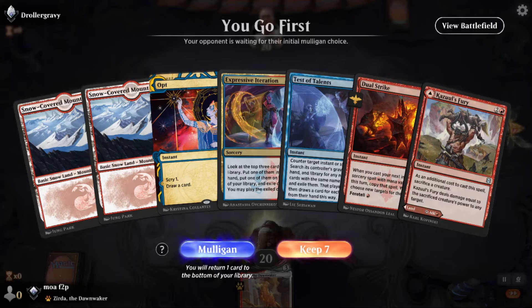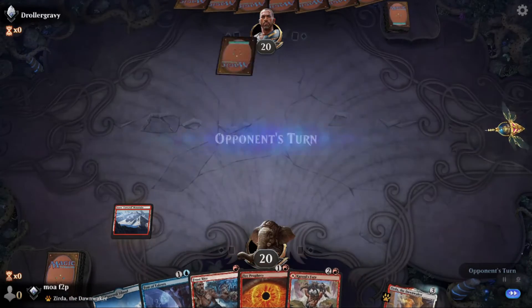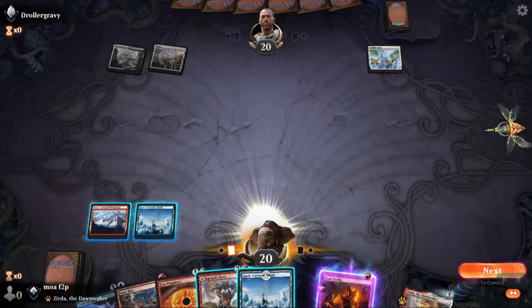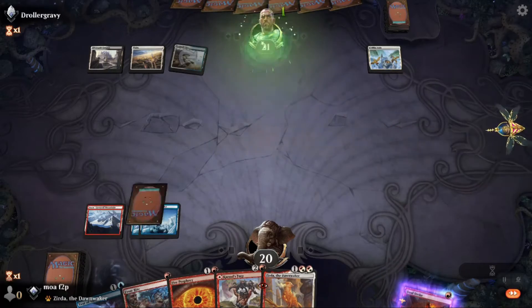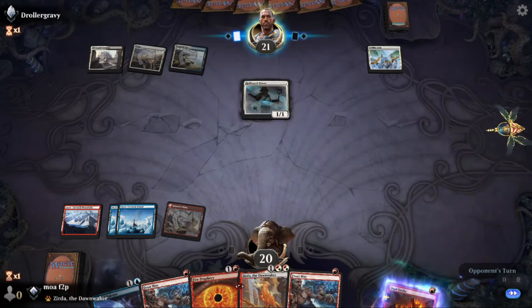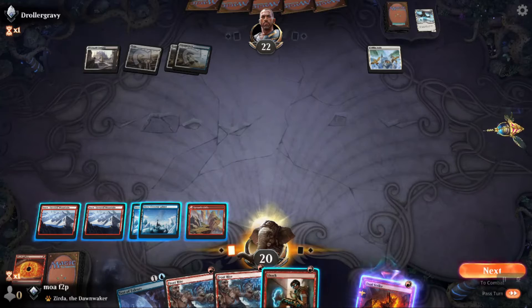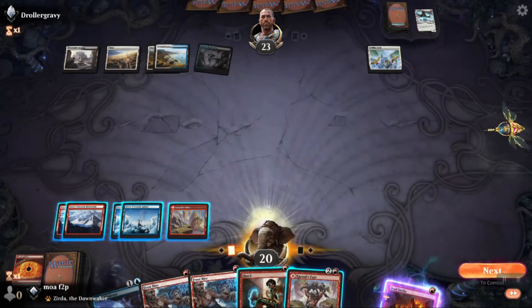Opening hand is not good. Yeah, I decided to mulligan — I think that's fine. The thing about that opening hand is I didn't have enough. You can get away with just red, or you can get away with no gas and just creature removal, but you can't get away with none of the above. Just buy Zerda here because I really have nothing going on. I found a use for Zerda. Third color — I'm playing black also.